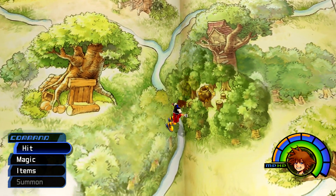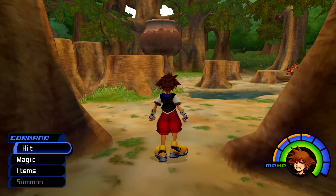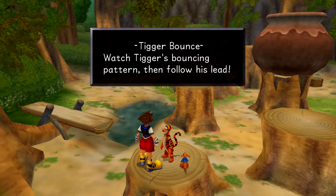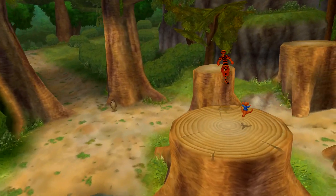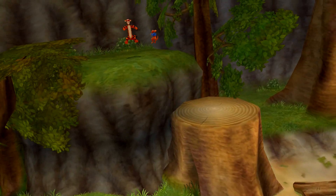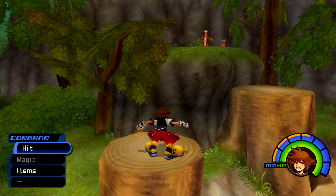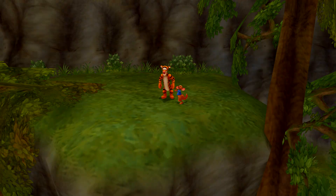The next part is going to be this tree stump area. This one is going to involve Tigger and Roo, so make sure you talk to them in order to start this multifaceted minigame. The first one is going to be Tigger's Bounce — it's basically going to be Simon Says, where Roo and Tigger are going to hop a pattern, and then you are supposed to repeat it. It's pretty simple and it never changes, so this first one is going to be just a straight shot taking the left path. Be a little careful on your jumps — you do not have access to High Jump nor Glide during these minigames.